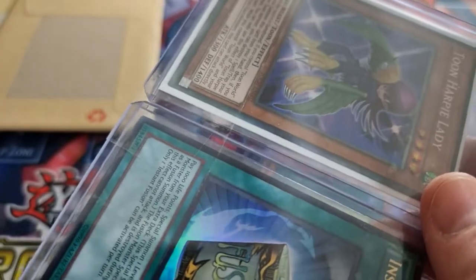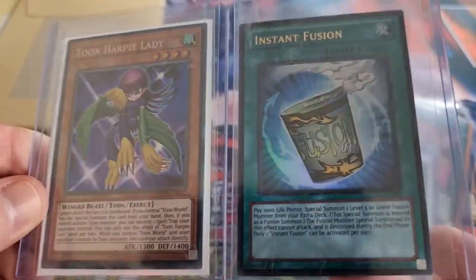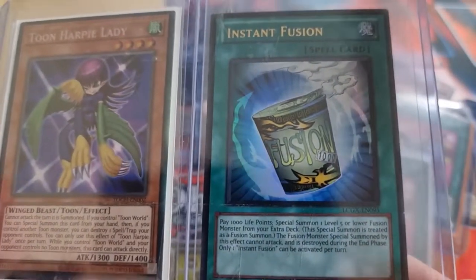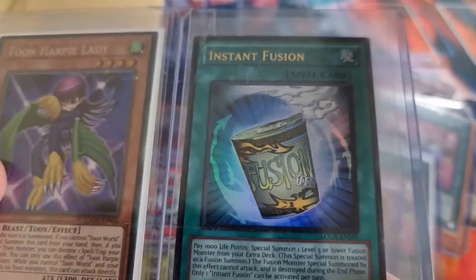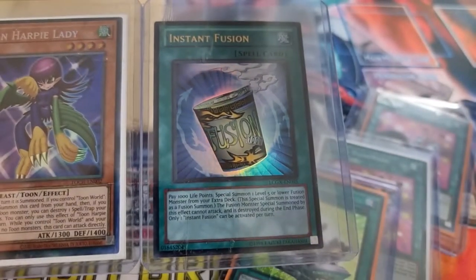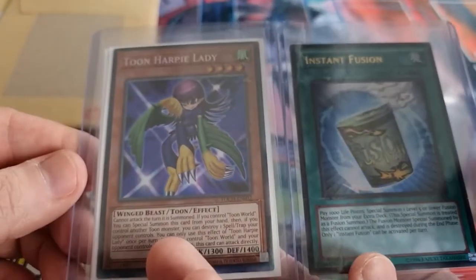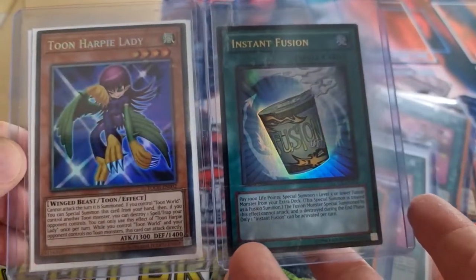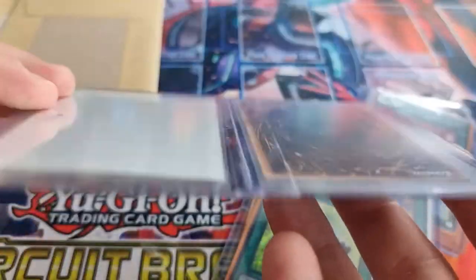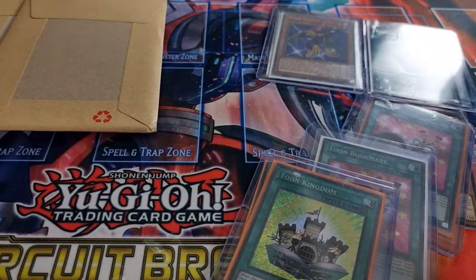This next one might be a good one. We've got a collector's rare Toon Harpy Lady and an Instant Fusion. I like the Fusion Relinquished monster because it functions like a Call by the Grave — you bring that monster out and it can negate an effect monster on the field or in the graveyard, which is pretty good. So we've got those cards set there — we've got four envelopes left now.